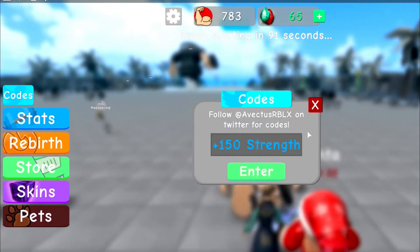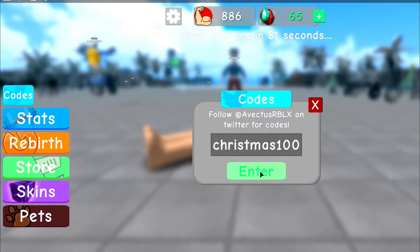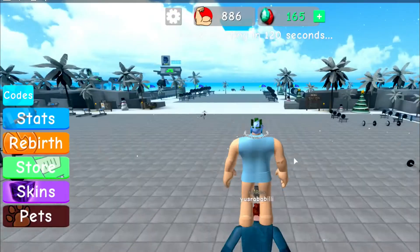The next code after that will be 'santa lifter 150'. Click enter and boom — you guys can see that we got another 150 strength. The next one I'm not sure if this one works, but it's 'christmas 100' — and boom, okay, so it works!